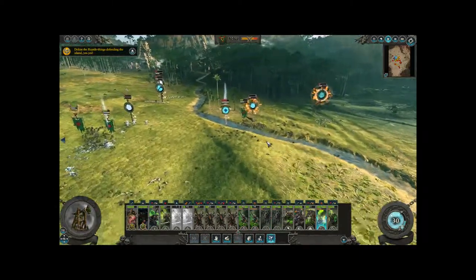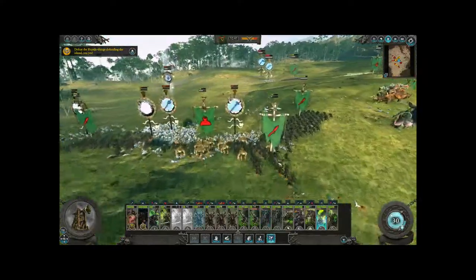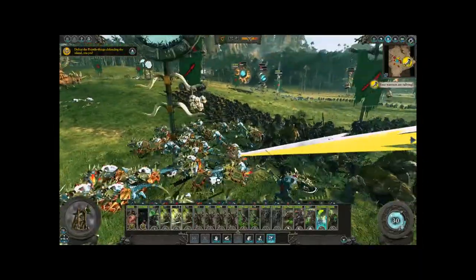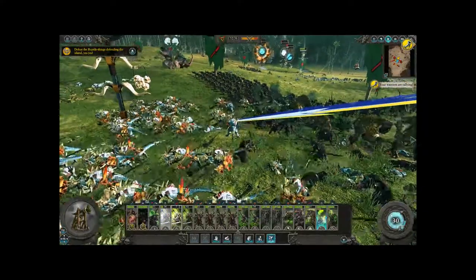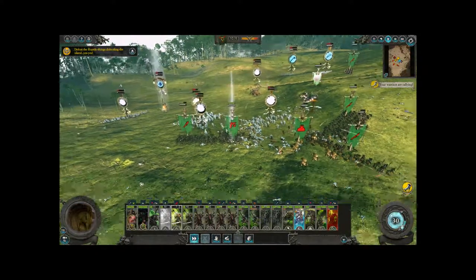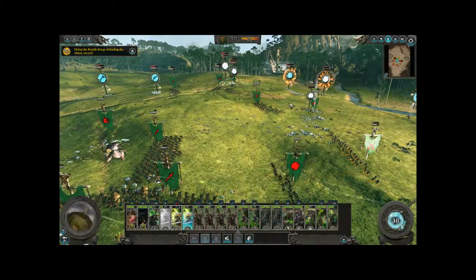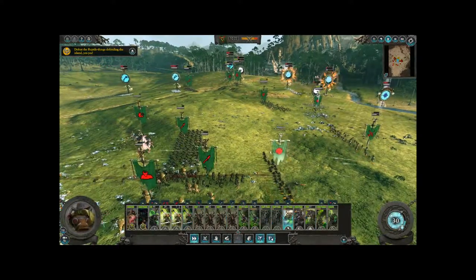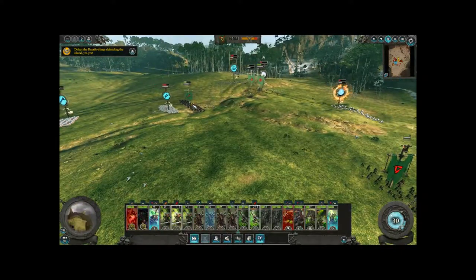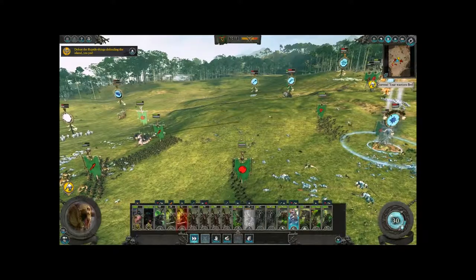We still have those catapults open. This is all that's really left of the Lizardmen — they're getting torn apart. They do break and run. You can see the Lizardmen commander there on the left, floating on that throne. Just like in Total War Warhammer 1, a commander kill will end the scenario — either for you or your enemy. So you can't just throw your commander directly into battle.